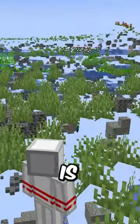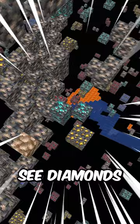Minecraft but x-ray is always on. I'm surrounded by ores — I can already see diamonds. This is gonna be so easy because my goal is to get diamonds. The only problem is I can't turn x-ray mode off.